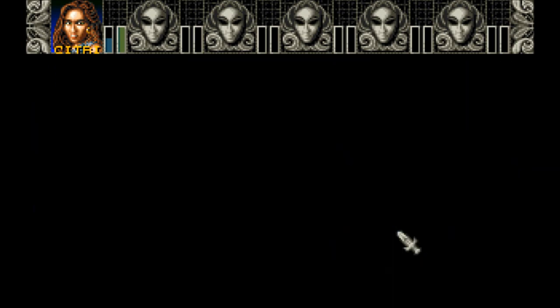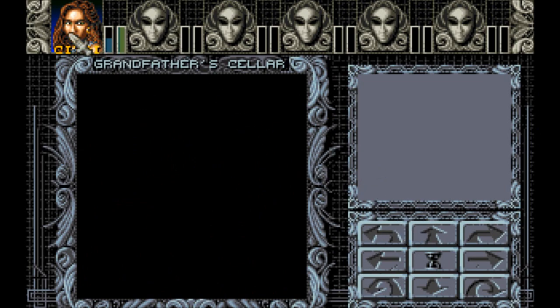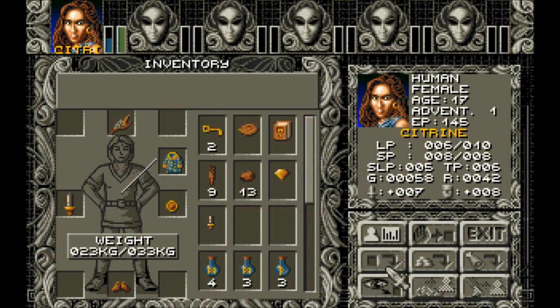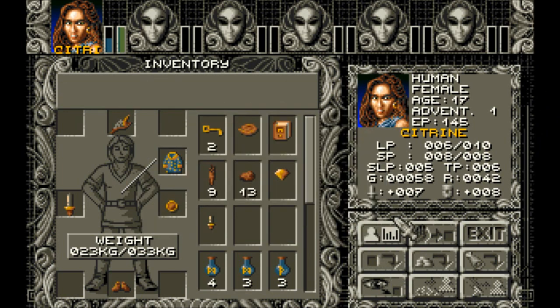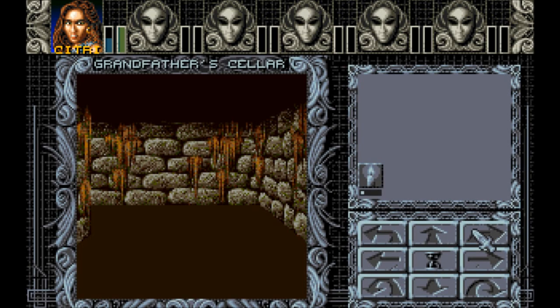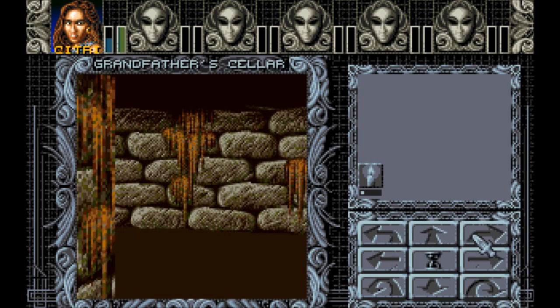I like how the ladders automatically — we rise up like that. Oh, lost my torch. This is awesome, I'm loving it already. I don't want to drop, I want to use. So I remember fumbling — we can fumble around in the darkness.